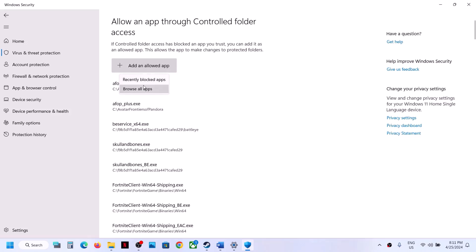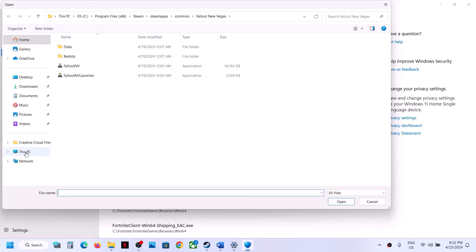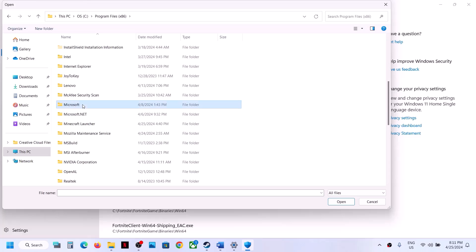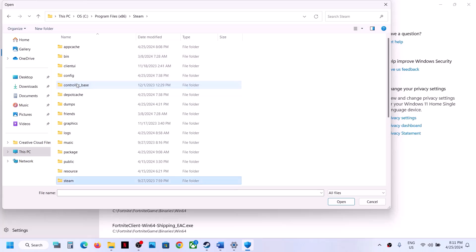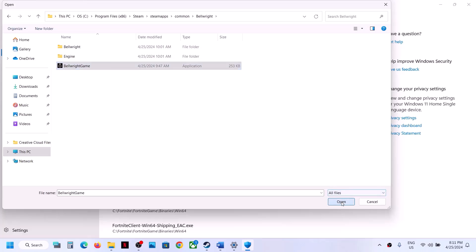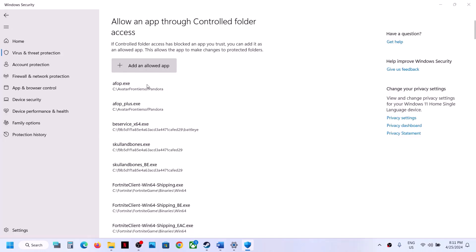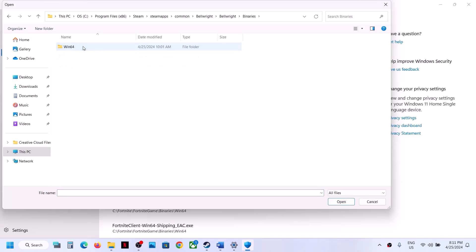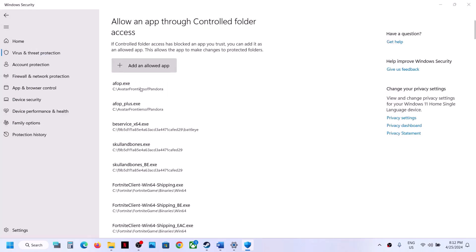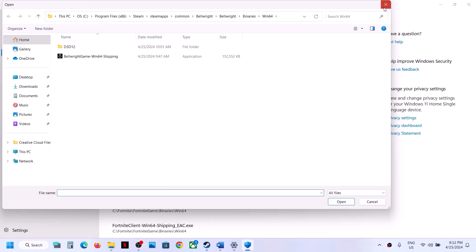Click on 'Allow an app through controlled folder access,' click Yes. Click 'Add an allowed app,' then Browse All Apps. Navigate to the game installation folder — This PC > C drive (or D/E drive) > Program Files (x86) > Steam > steamapps > common > game folder — and select the game EXE file, click Open. Repeat: click 'Add an allowed app,' Browse All Apps, open the Bellright > Binaries > Win64 folder, and select that EXE file.